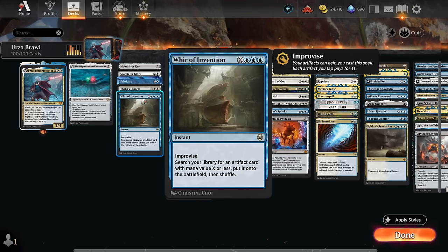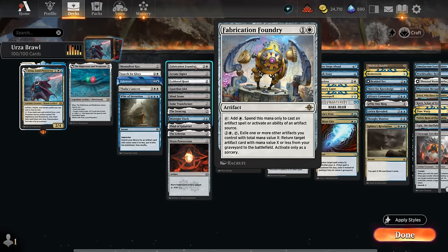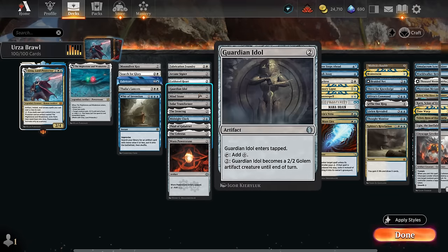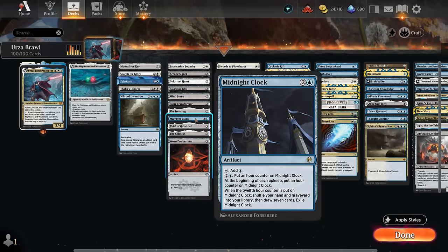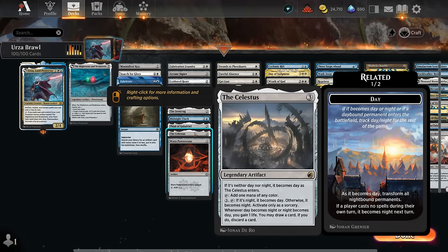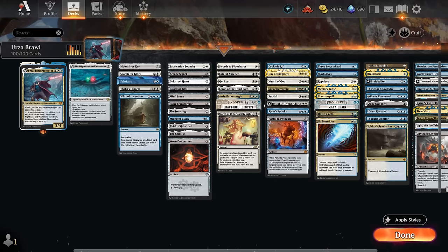Looking at ramp artifacts: Fabrication Foundry is also a way to access the Might Stone and Weak Stone if it ends up in the graveyard. We've got traditional two-mana ramp artifacts — Arcane Signet, Coldsteel Heart, Guardian Idol, Mind Stone, Sol Ring Transformer, and the Iron Crag. We've also got Midnight Clock, which can eventually refresh our hand, Phial of Galadriel for extra cards or life, Celestus, and a Worn Powerstone making two mana.